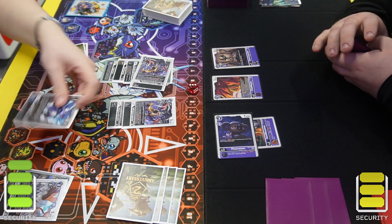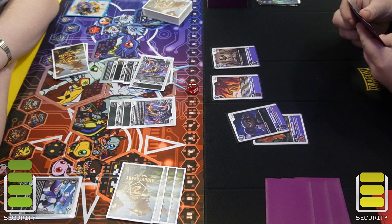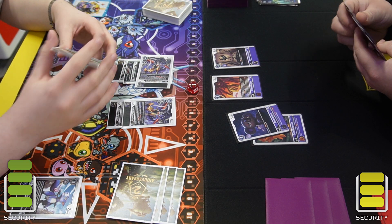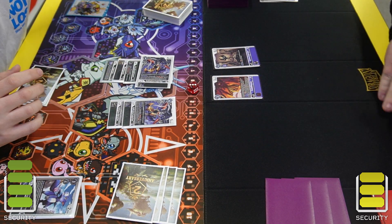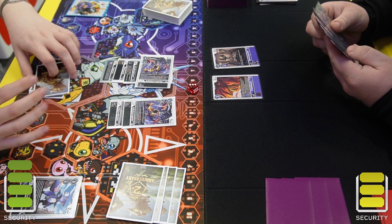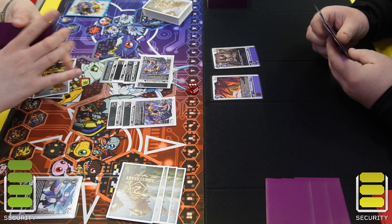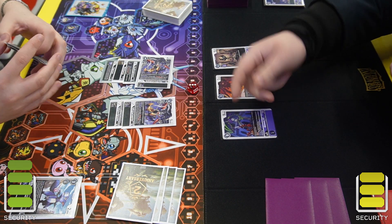He promotes the Fascomon, swings into security, and it's a Doraemon. For some reason I did not activate Doraemon's effect, which I obviously should have — if you don't know, Doraemon has a security effect that lets you look at the top card. If it's a play cost of 4 or less you get to play it; if not, you add it to hand and also add the Doraemon to hand. Very frustrating for myself.